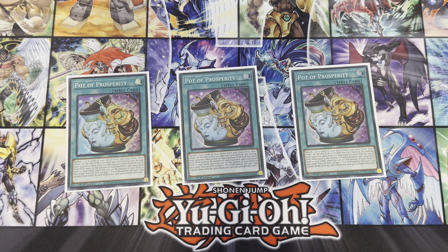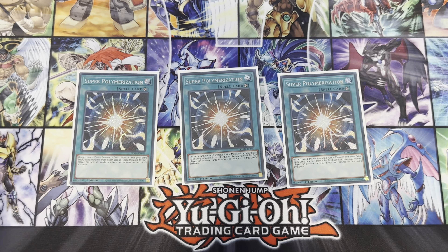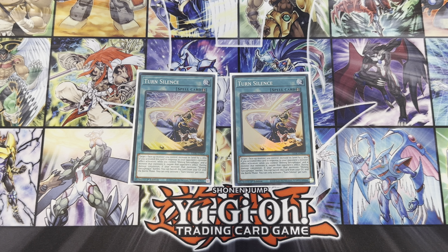We play three Pot of Prosperity. I know this conflicts with the OTK ideal, but digging six cards deep to find Shining Sarcophagus is important. Versus Pot of Extravagance which just draws two, I'd rather have the search consistency. By the time we use it, hopefully we've stopped our opponent with hand traps and have Silent Magician and Silent Swordsman set up to defend and close out the next turn.